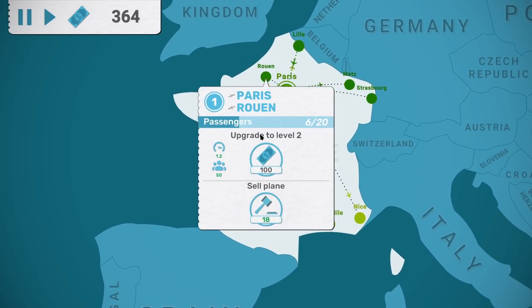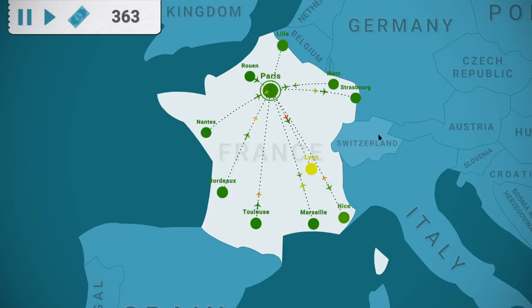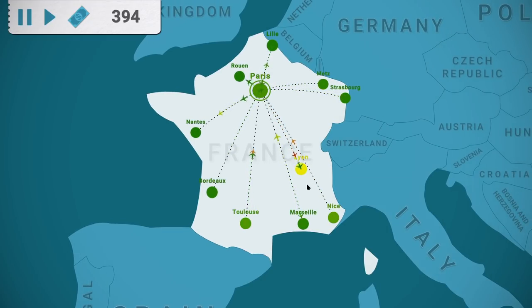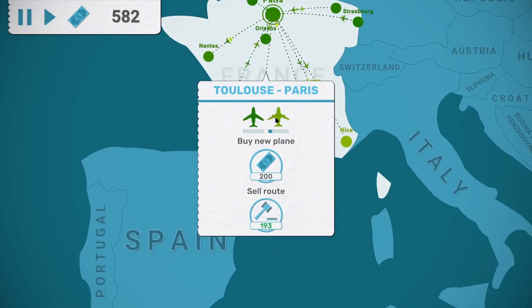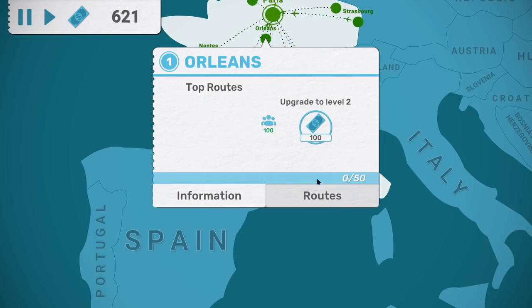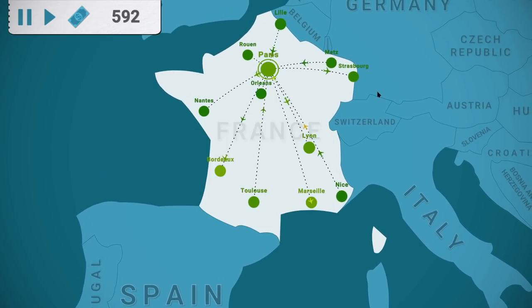With this line here, we'll just give it a level two plane. You can see — say Lyon right here — both those planes are at the same end of the line at the moment, which is why it's starting to struggle a little bit. Let's just upgrade that one guy; it's a short route.